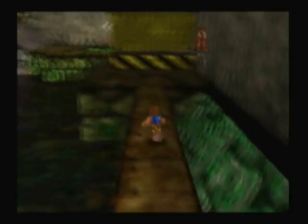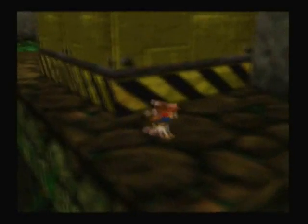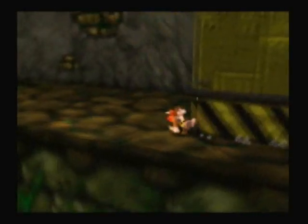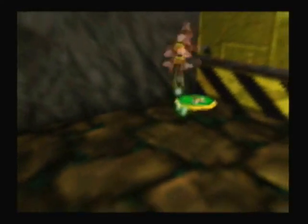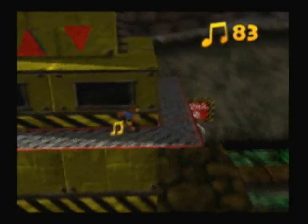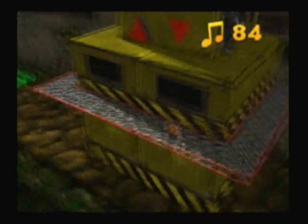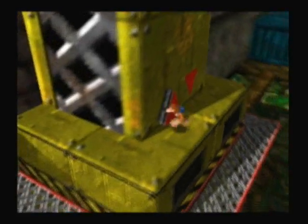Okay, so this yellow thing in front of us is actually a crane. There's two of these — one goes up, one goes down. No wonder there's so much pollution; there's actually factories here. Hit the switch and we're going to have to be quick.